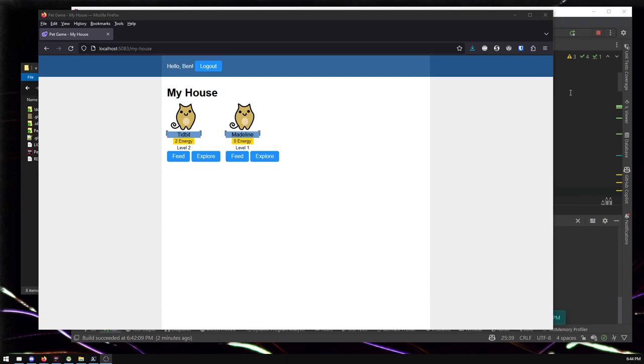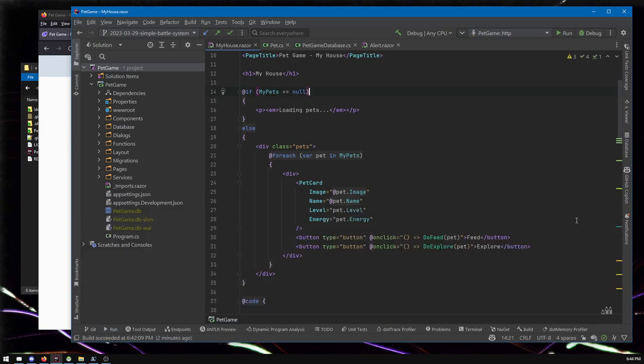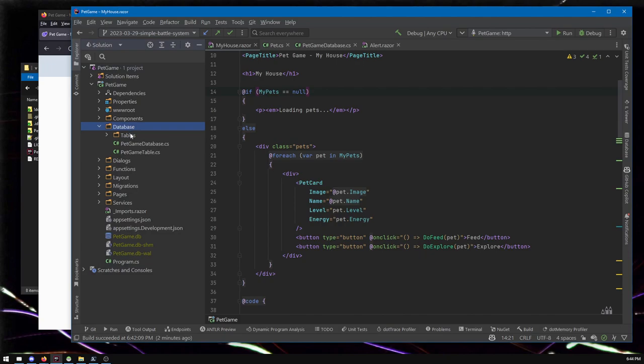Anyway, let's get to the code. I'm going to stop the app running so I don't forget to do so later. I think I'll start by making a representation of the battle to be stored in the database.